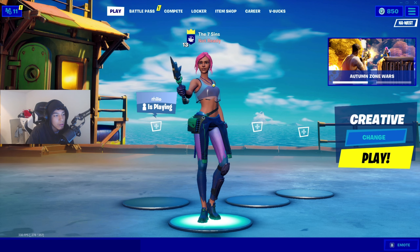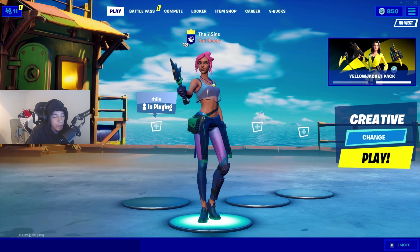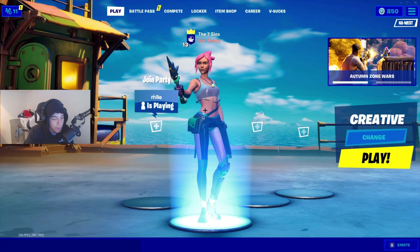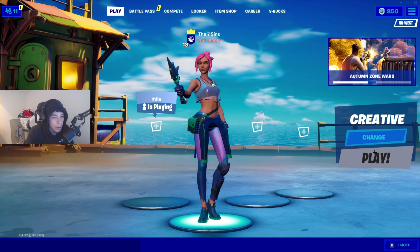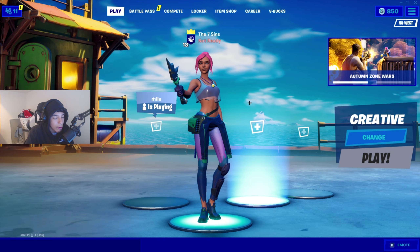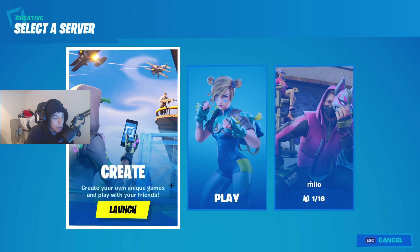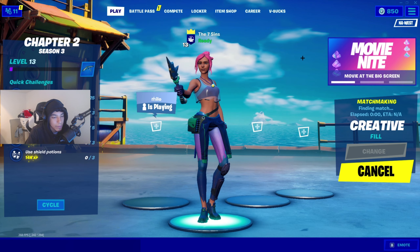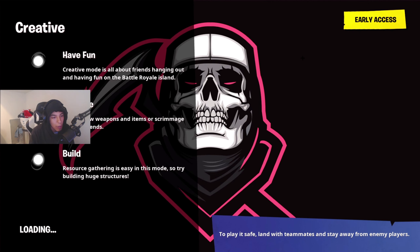The first thing you're going to need to do is get into a creative match. You can't go into a creative match by yourself — you have to go in with friends, and you can't put in your own maps yet. You have to go right here where it says 'Matchmaker with others' to play with the community, then go in here.